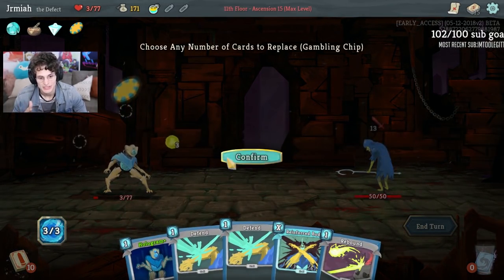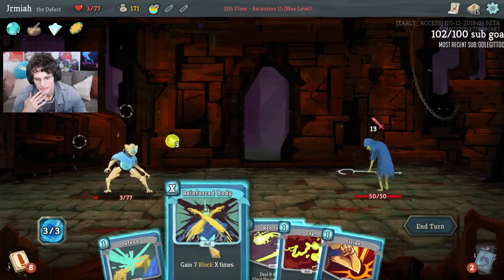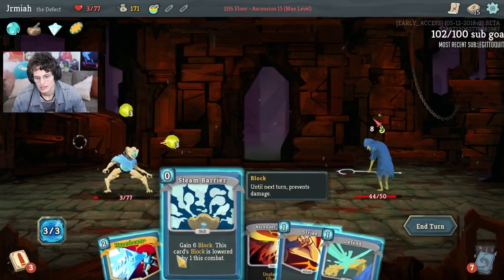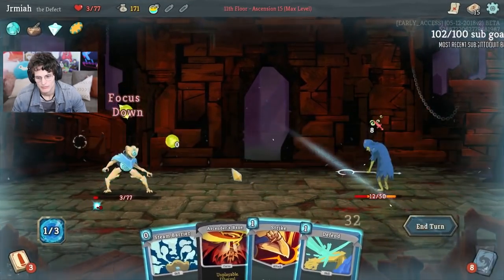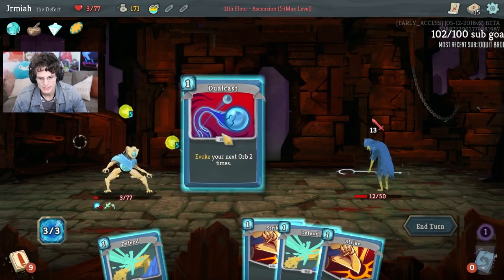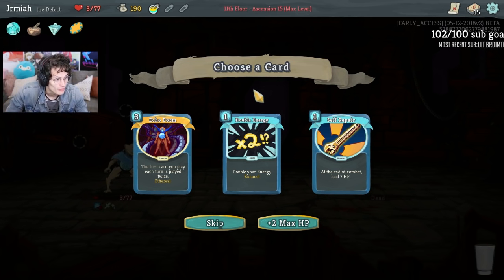You could also argue that Steam Barrier is still pretty good because Hyper Beam is kind of expensive. So Reinforced Body is fine here. You could do Zap, Reinforced Body. Okay, so we're not dying - we're going to have to get Arrested. This is still doing 10 damage. So we're fine. Oh, maybe doing too much - whoa, we got Echo Form! So Echo Form is insane with Hyper Beam.